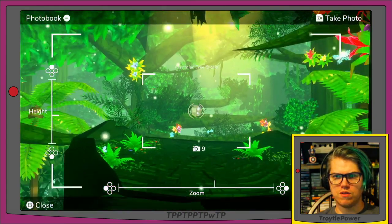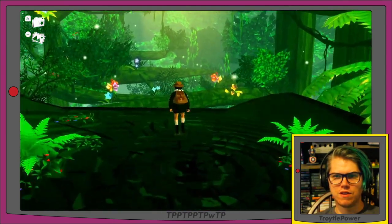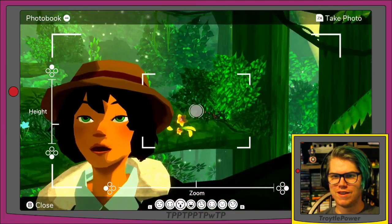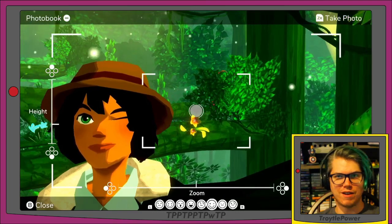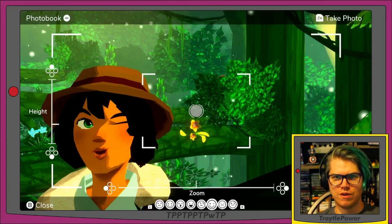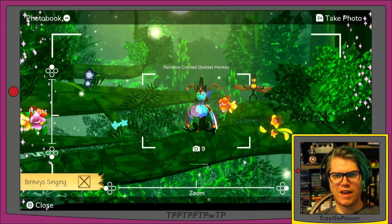There's a monkey up here somewhere. She says: 'Wow, these binkies are socializing by singing to each other. If I could just mimic their voices I might be able to bring them close to me. I better listen to this song closely — I don't want to offend them.' Oh, it says I only have two pictures left. There's a selfie mode — I'm totally going to take a selfie with this monkey! It's hiding in the bush. I have to hold my notes to match it. Was that close enough, monkey? It was! Binky singing — I got it!